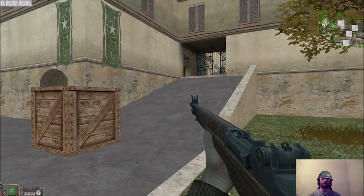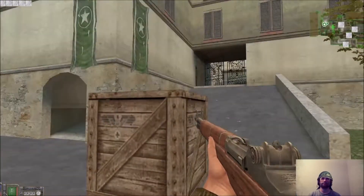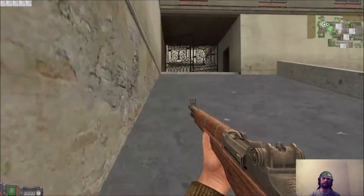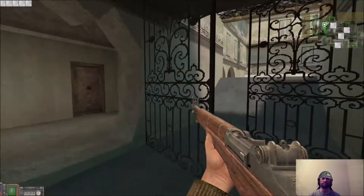This is DoD Lennon Test. It's very similar to most of the other Lennon maps. This is the Ally Spawn. There's a side ramp and a main ramp, and they both go up to the same place.